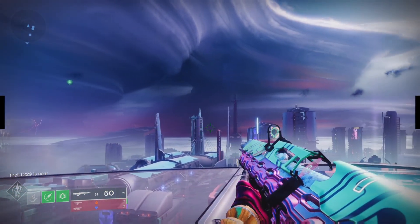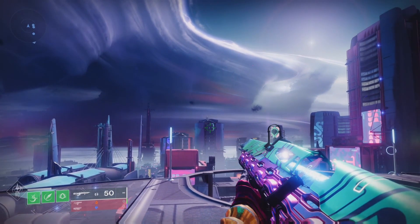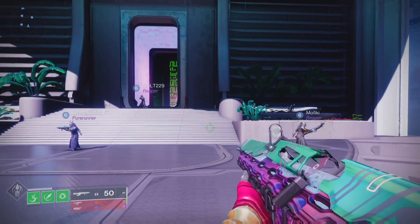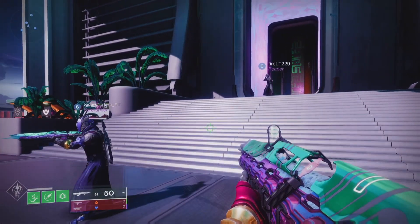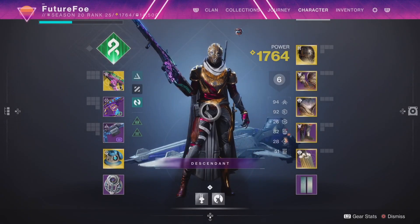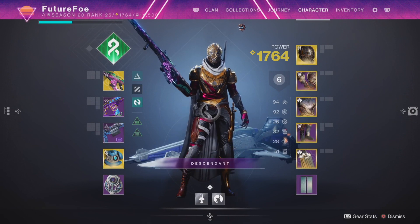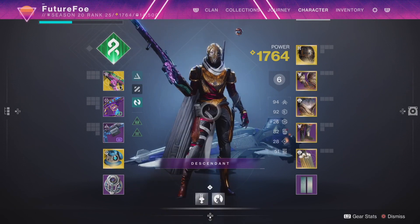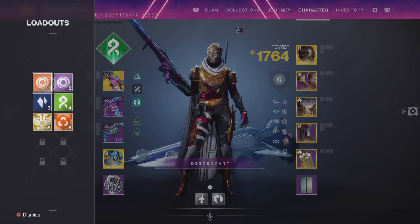Hopefully you've had a chance to jump into the game and at least try the new mission or try out some of the new changes. The first thing you may have noticed is the completely revamped character menu screen — I think it looks a lot cleaner. If you press left on the D-pad you get access to the new loadout system, and if you press right on the D-pad you can get to the new mod customization screen.